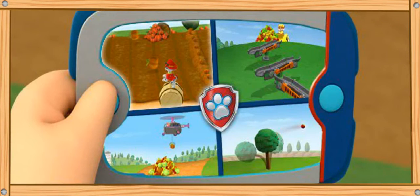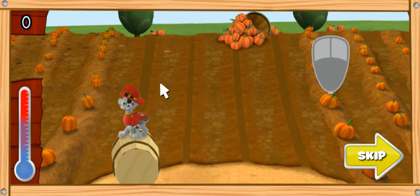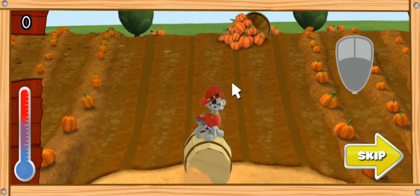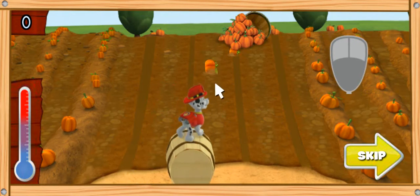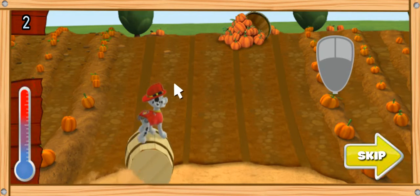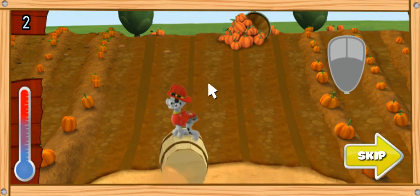We can see pumpkin roll! Paw Patrol is on a roll! Uh-oh! A basket of pumpkins tipped over. Now they're rolling down the hill. Help Marshall catch them by moving your mouse left or right. But watch out for hay bales — you don't want to catch those. We need to hurry before the snowstorm comes.